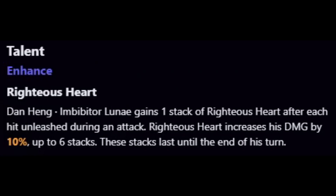Before the ultimate, let's cover the talent: Righteous Heart. Imbibitor Lunae gains one stack of Righteous Heart after each hit unleashed during an attack. Righteous Heart increases damage dealt by 10% up to 6 stacks, lasting until the end of his turn. If you use Fulgurant Leap, the first six hits gain one stack each, and that last seventh hit will have a total 60% damage increase applied to it. Although you lose the effect at turn end, it's still extremely powerful.